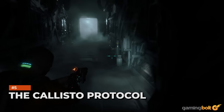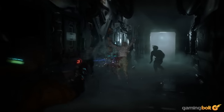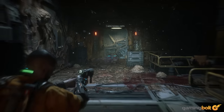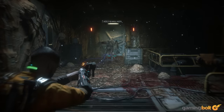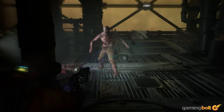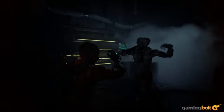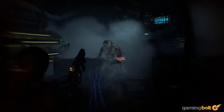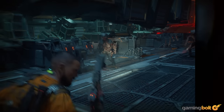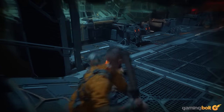The Callisto Protocol: Between high system requirements, Striking Distance's CEO proudly proclaiming crunch, and other shenanigans, there was some concern for the Callisto Protocol at launch. The good news is that it looked phenomenal on PC. The bad news? It stuttered like crazy, ran terribly, and crashed, being near unplayable for many. These issues were apparently due to a clerical error, with the wrong file being patched. Take that for what you will, but it's since improved significantly.